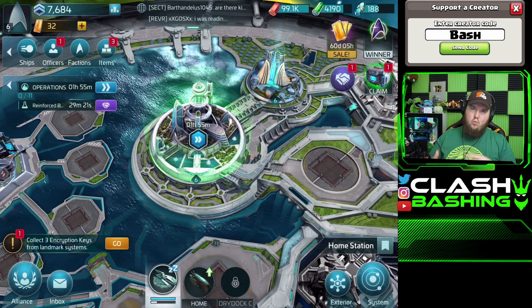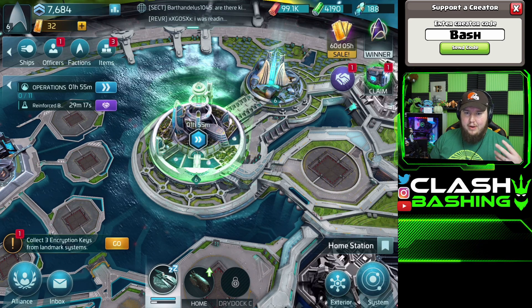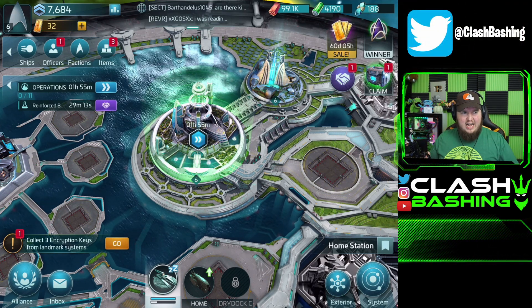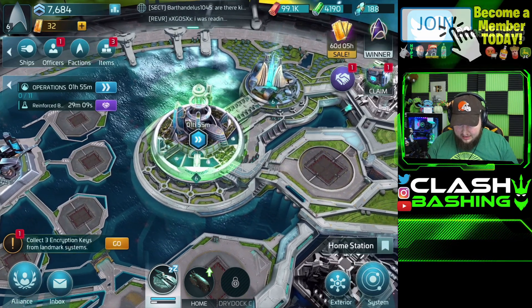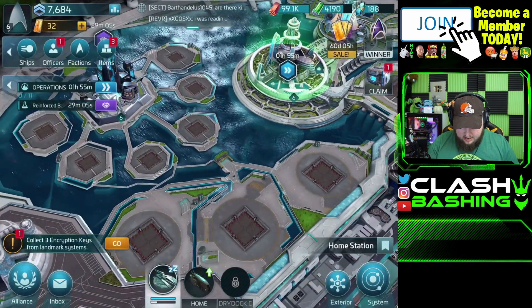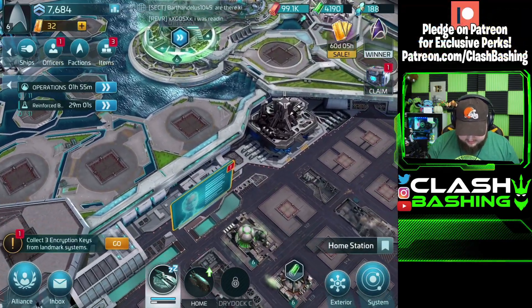The cool thing about this game is it's all based on what you do. There are millions of players worldwide, but you can decide if you want to be a hero or a villain — do you want to side with the Klingons, do you want to take on the Klingons? It's really cool. We can help out our alliance mates, and we can go take a look at our ships.